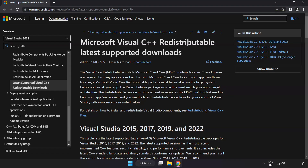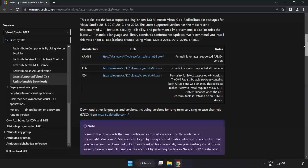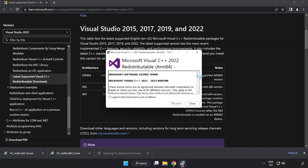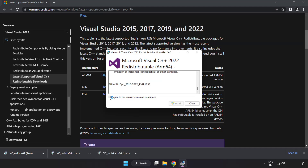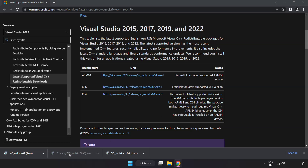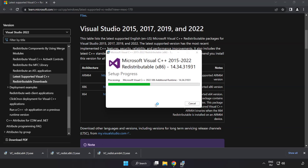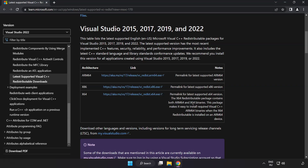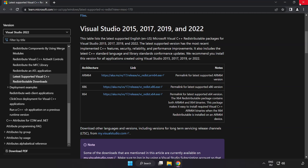Go to the website link in the description. Download three files. Install the downloaded file. Click I agree to the license terms and conditions and click install. If it fails to install, no problem — repeat for the others. Click close. Repeat for the other file. Click close. Close the internet browser.